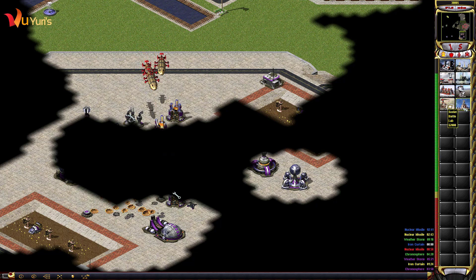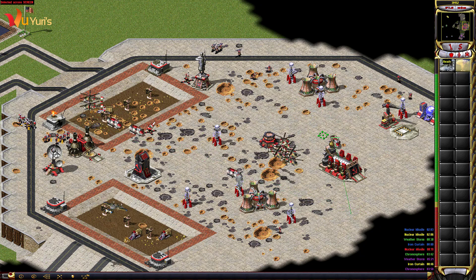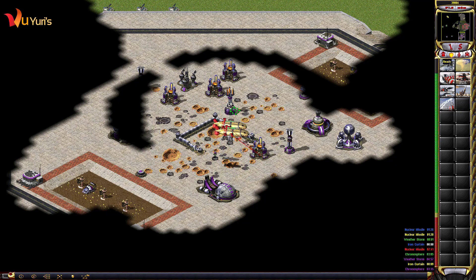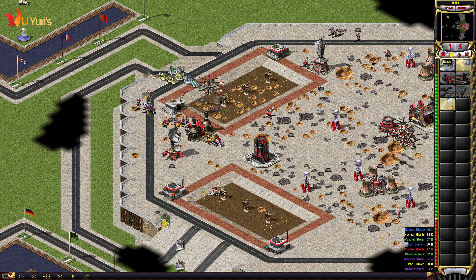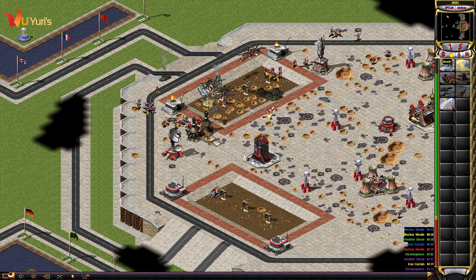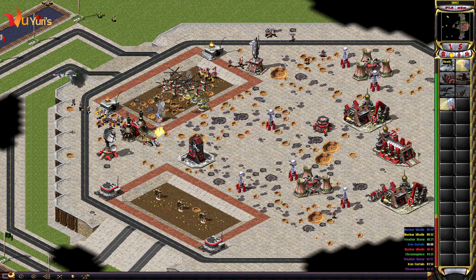Building. Building. Repairing. All miners under attack. Spine ready for deployment. Moving construction. Mobile construction. Move construction options. Unit promoted. All miners under attack. Building. Warning! Iron Curtain activated. Unit lost. Unit promoted. All miners under attack. Unit lost. Building. Unit promoted. Warning! Nuclear missile launched.